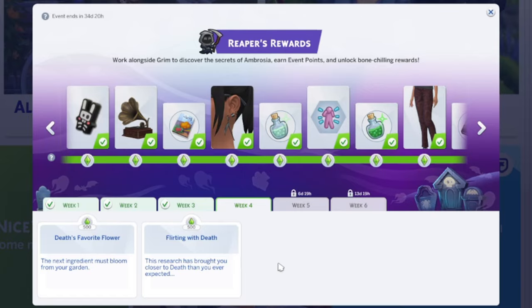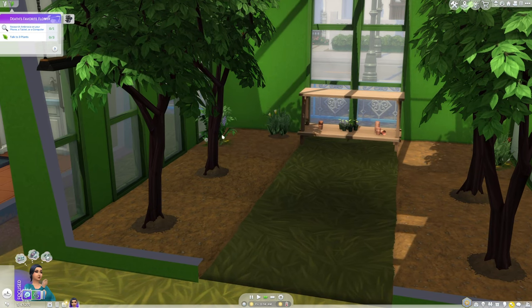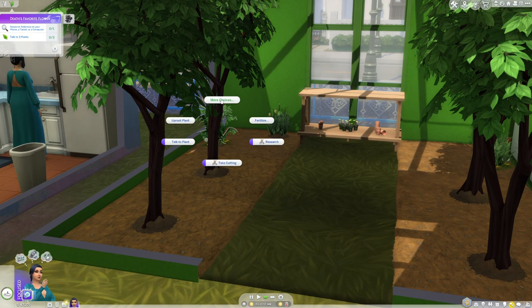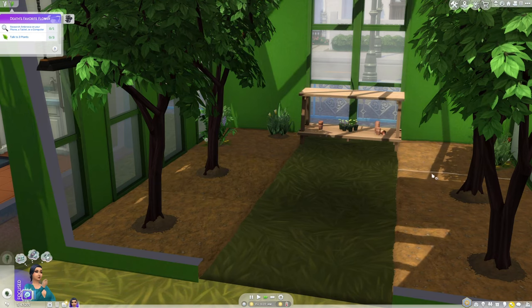Under Death's Favorite Flower, you start off by talking to three plants. You can use plants you already have in your garden if you've planted things from previous weeks. Then they want you to research ambrosia. I had a hard time doing this — it said you could research it on tablets, phones, or computers. My Sim didn't own a tablet and I couldn't find the option on the phone, so I ended up doing it on PC.